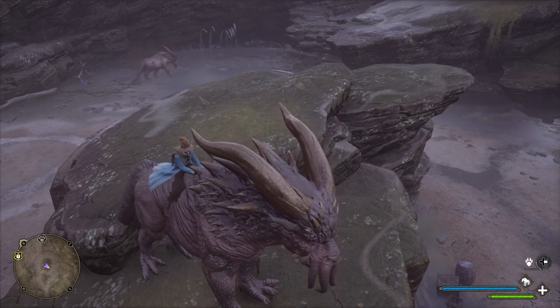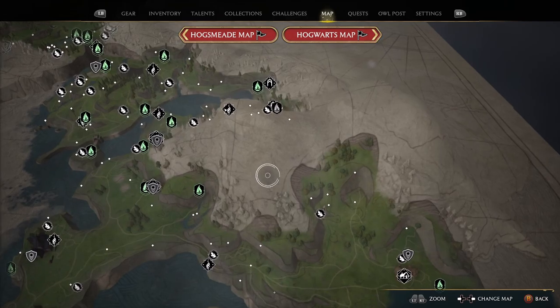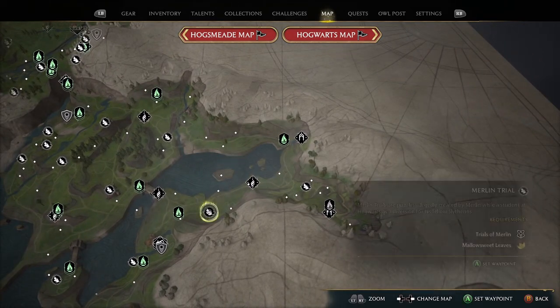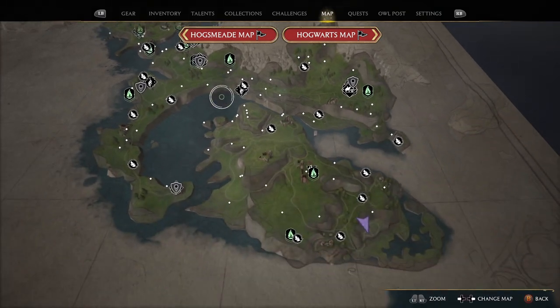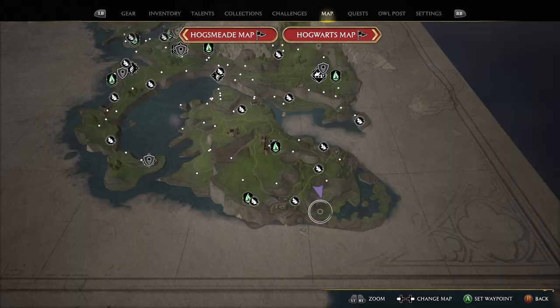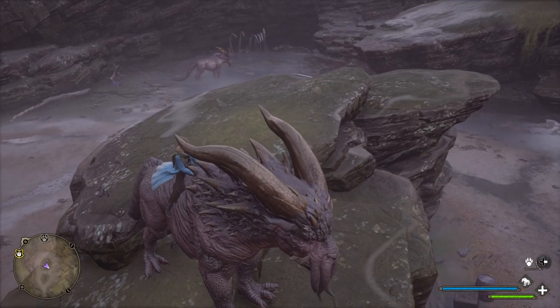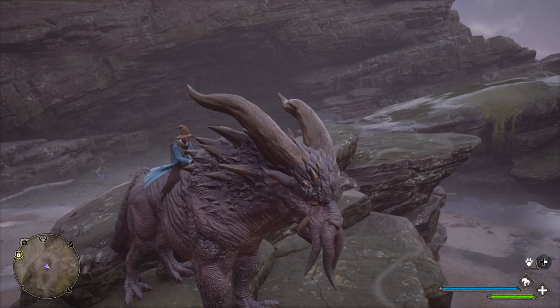The first one that you get is actually going to be from the main story. The main story will have you eventually come over somewhere over here. You'll be with Professor Fig — I think it was the third trial — and it'll basically lead you over to this area of the map. Over here, you'll end up having to fight one of these Grafhorns, which is the one I'm on right now. And after you beat him, you can put him inside your bag just like any other beast.